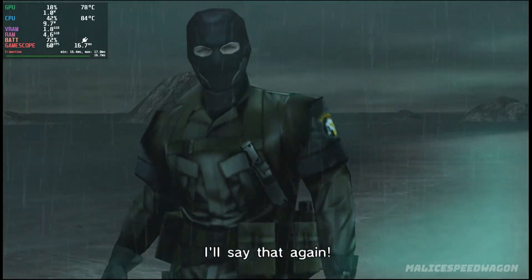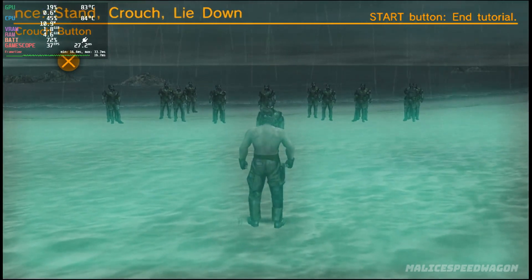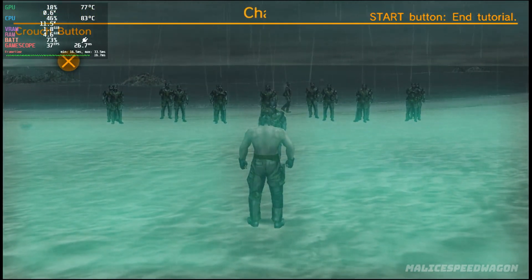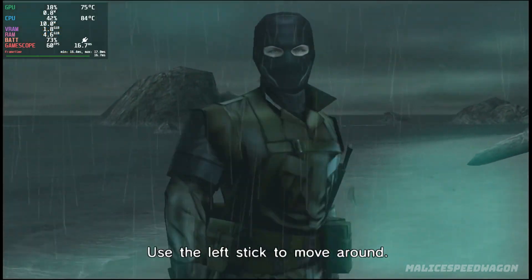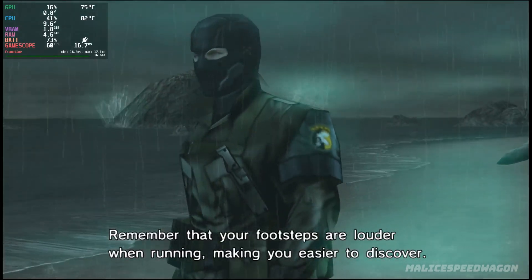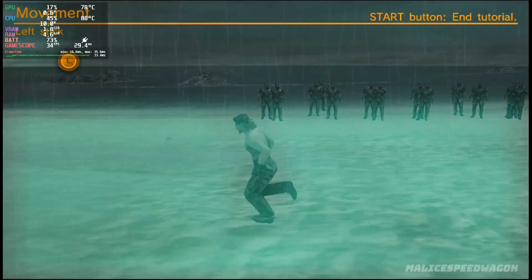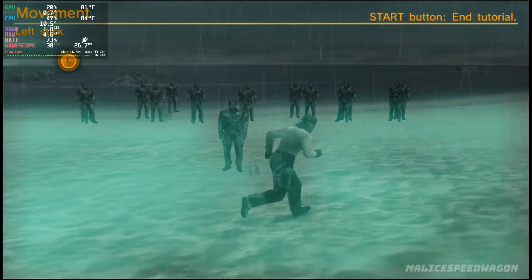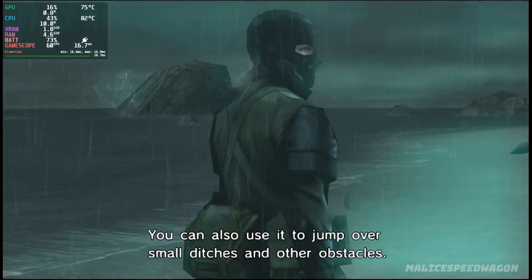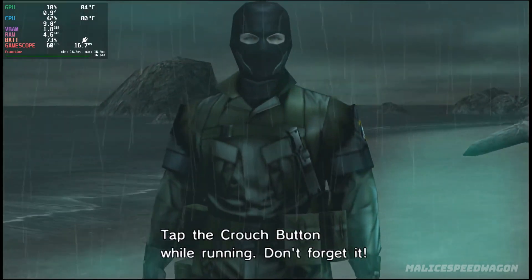Hold the crouch button and keep it held to lie down. However, you cannot move while you are lying down. I'll say that again — you cannot move while lying down. Is that clear? Next we'll work on your movement. Use the left stick to move around. Tilt it a little to walk slowly, tilt farther to run. Decide which to use based on your situation. Remember that your footsteps are louder when running, making you easier to discover. You can also use it to jump over small ditches and other obstacles. To roll, tap the crouch button while running.